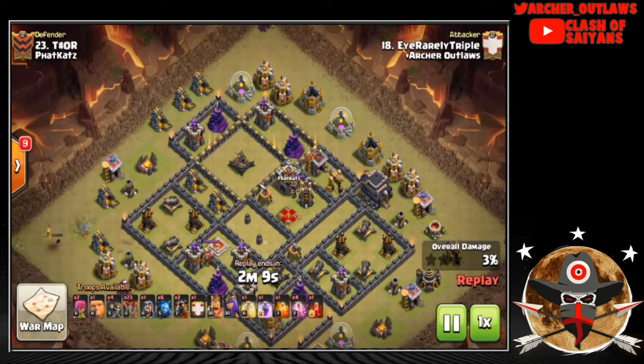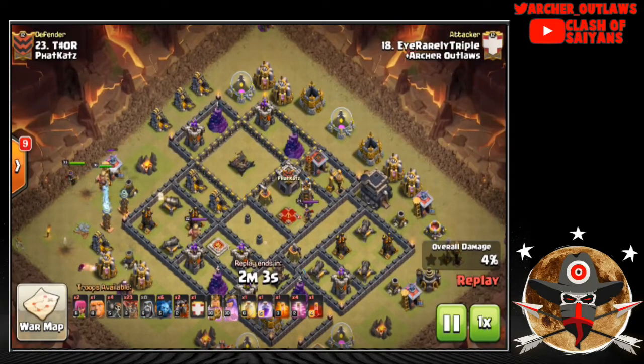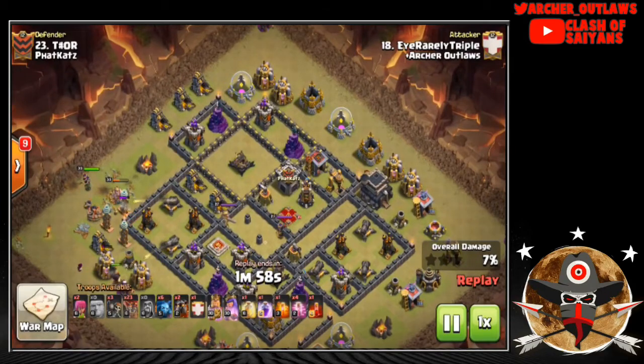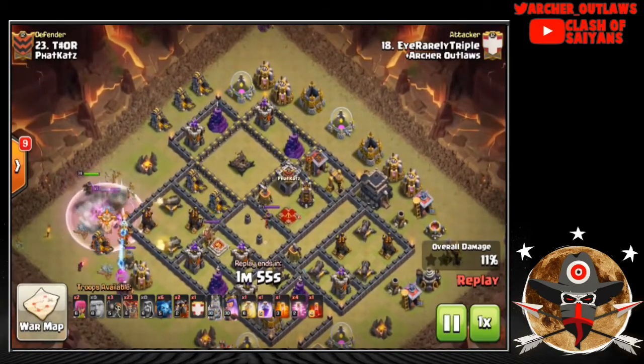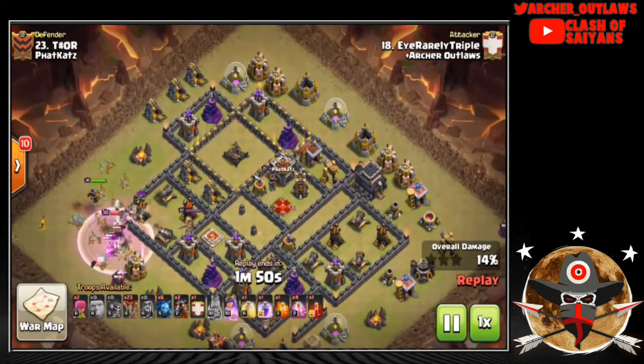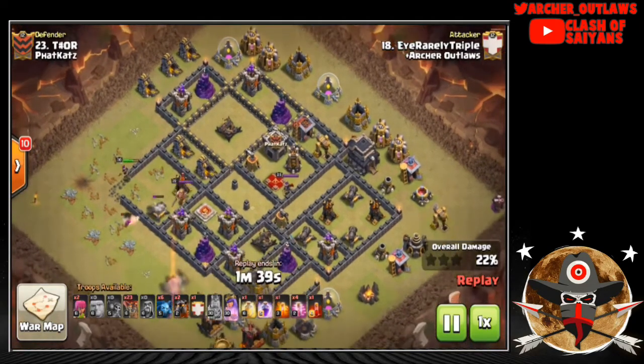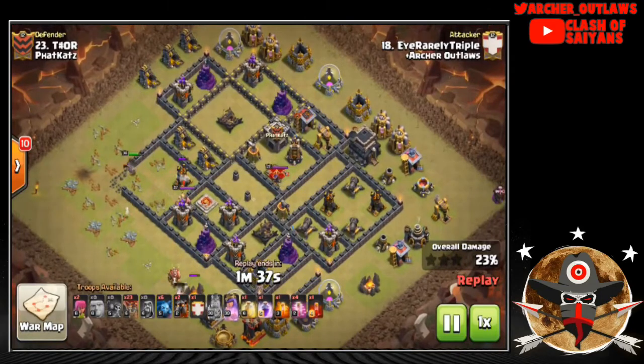He starts on the top side, gets a Wizard down to create funneling, then comes in with a small Kill Squad to get the Air Defenses on the top side — and he succeeds. The Barb King tanks and the Queen comes in behind. He's testing for traps so he can sneak Wall Breakers in to open up the top side. He gets huge value — three Teslas and a couple Cannons cleared — then takes out two Air Defenses. The King provides tons of tanking for the Queen the whole time.